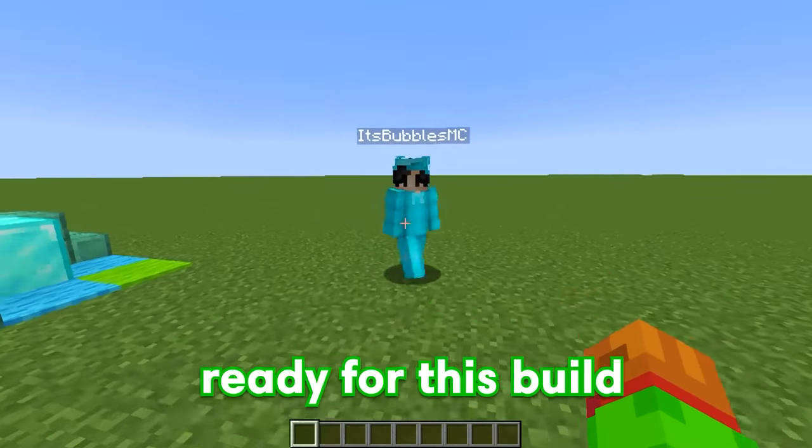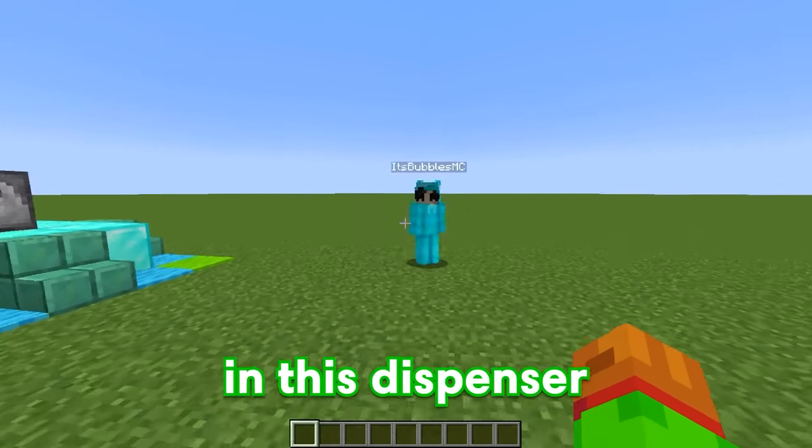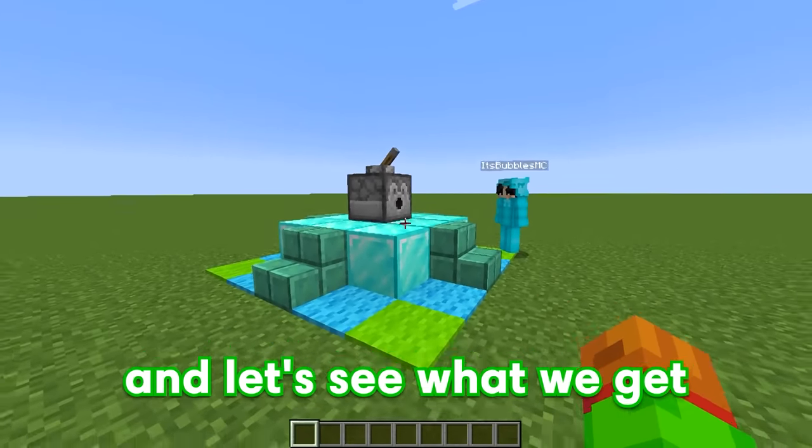Alright Bubbles, are you ready for this build challenge? Yeah, I'm so ready. I'm so excited to build. Me too, Bubbles. In this dispenser over here, I put nine random topics that we can build. Whoa, that's so many. So flip this lever and let's see what we get.